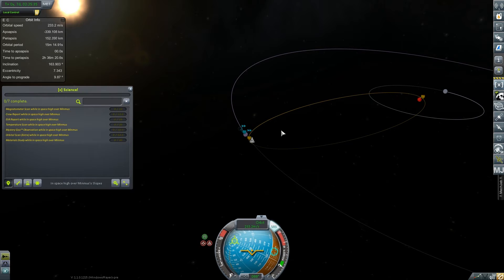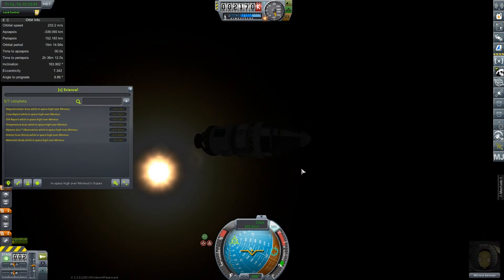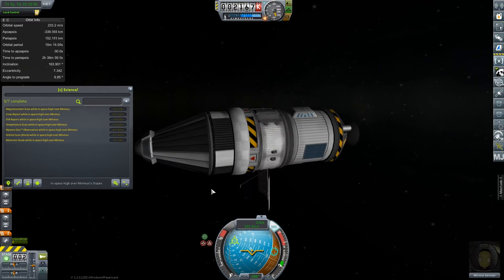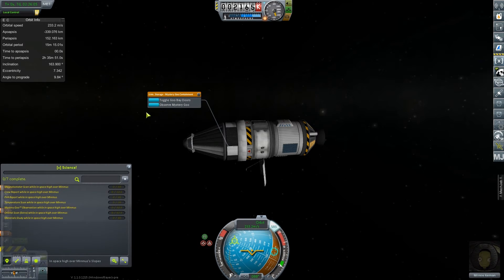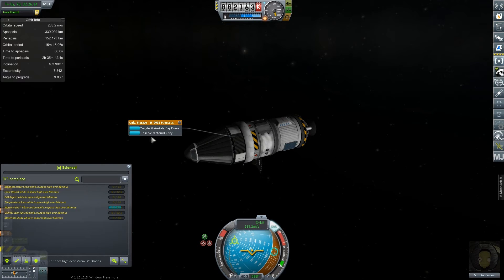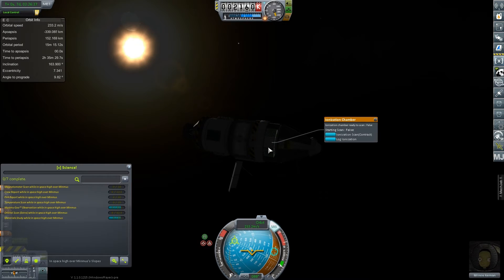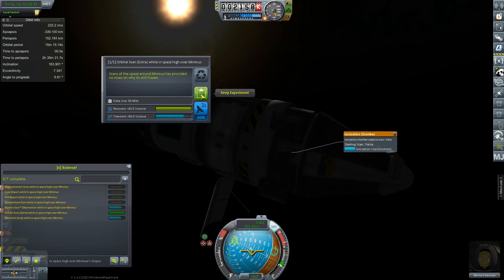I don't think I'm going to use any fuel here. Let's go ahead - where's the space center? I can't tell where Kerbin is facing right now. Go ahead and deploy our dish. Do we have line of sight? We do. I hate this right-mouse-click thing - I wonder if that can be disabled. All the windows are just getting on top of each other. Observe the mystery goo. We should be returning a pretty decent amount of science from here, which is nice. We'll get a decently close flyby. Let's open the bay door so we can actually see what we're doing.